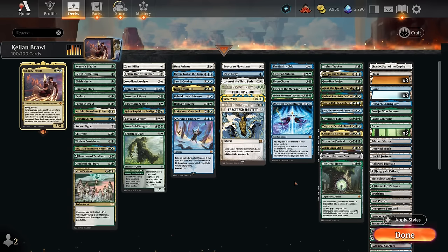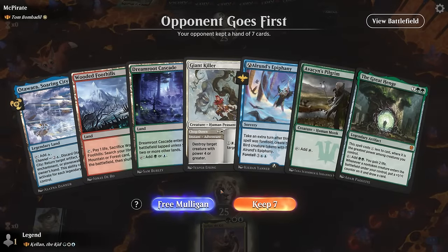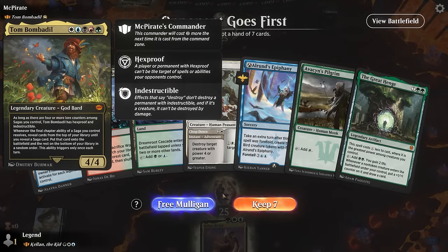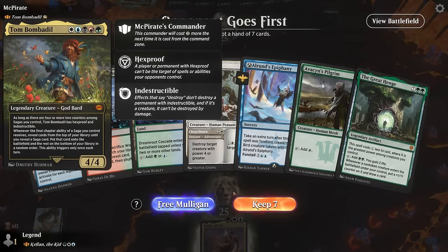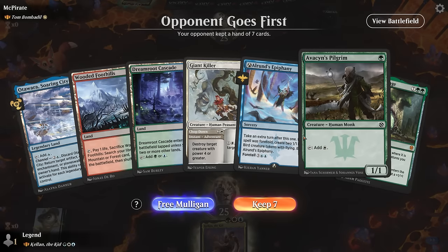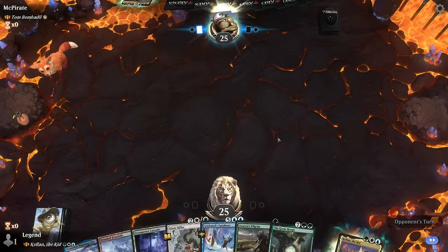So yeah, that's our deck. Now let's jump into some games and see how the deck does. We're on the draw, facing Tom Bombadil Sagas. Our hand could be alright — Giant Killer is technically an answer to Tom as long as it doesn't have Hexproof and Indestructible. Turn one Pilgrim can actually set up turn two Kellan.